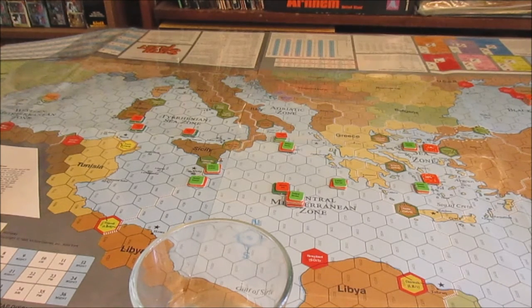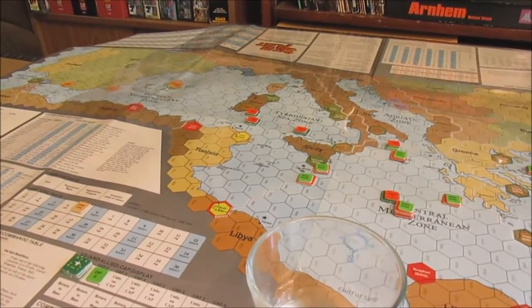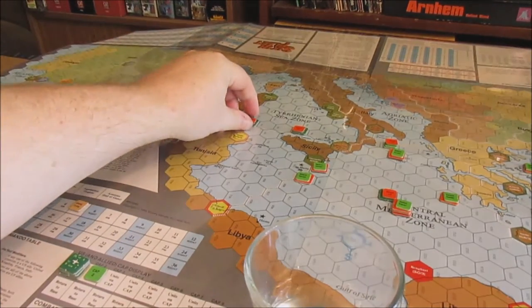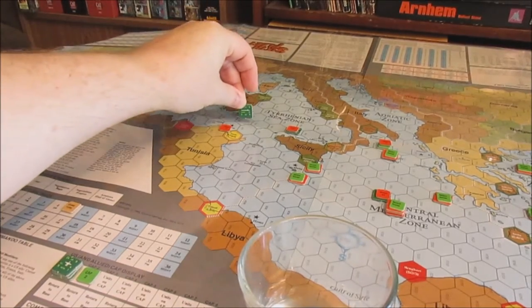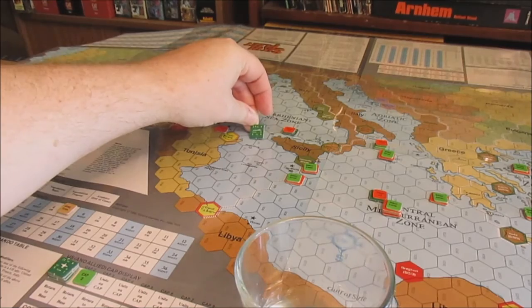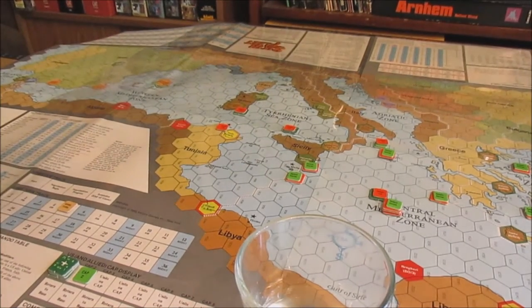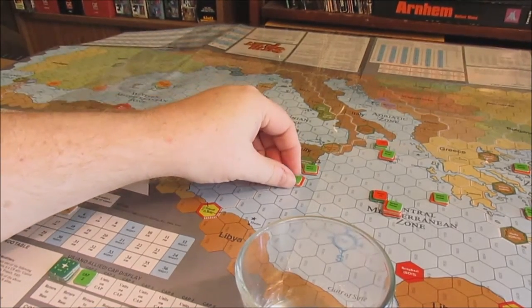I think the US wants to do subs — going to try to cripple some stuff. We've got these two subs way up here in the Tyrrhenian Sea. Let's go ahead and take the Portsmouth first. Wait — have I been doing that wrong?